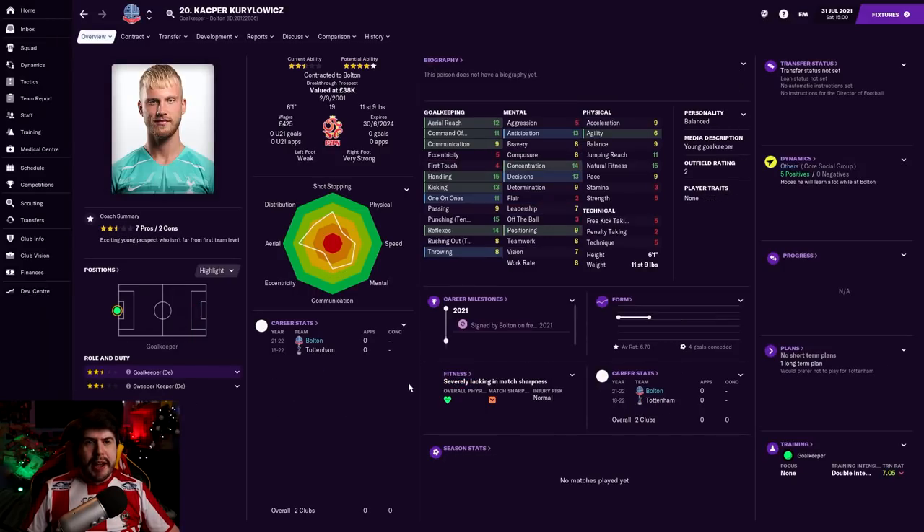We also brought in another backup goalkeeper. This guy was released by Spurs - this is Kasper Kuliewicz, who is Polish. He may get Poland caps, so his value could move up, but to play backup to Carlo Ziga and have a guy of this kind of quality sitting behind him, we've really strengthened our goalkeepers. And they're both our players - not loan signings, they're ours. So we've got Ziga and Kuliewicz as our goalkeepers now, potentially to rotate around a little bit this season. There's plenty of potential in both of them.